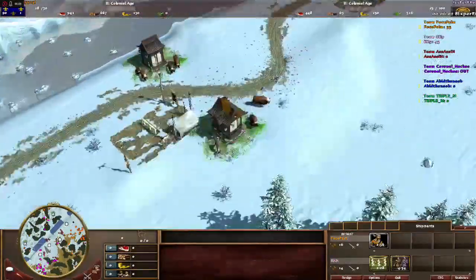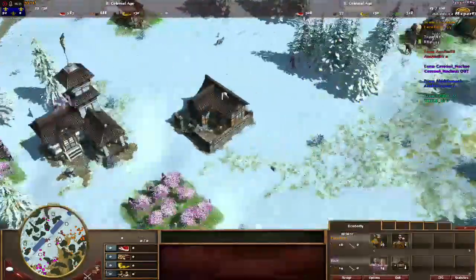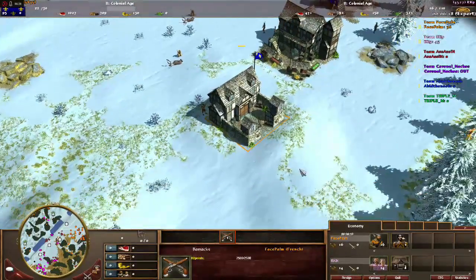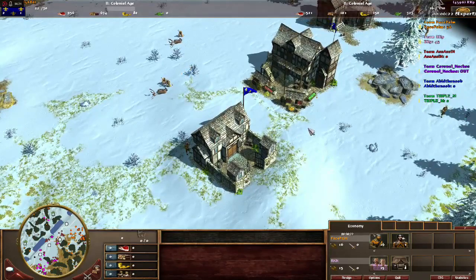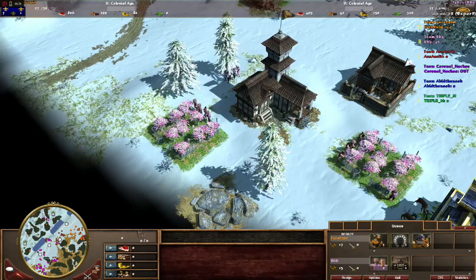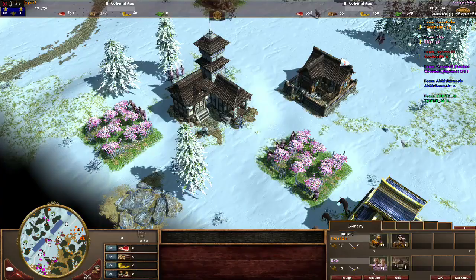Do you see a rush coming? No, nothing. It's six minutes in — Facepalm is just putting up the barracks in the back. There are two barracks going up right now. Arcanine is catching up with the villager count. Facepalm went ahead because of his three villager shipment; right now Arcanine is catching up.